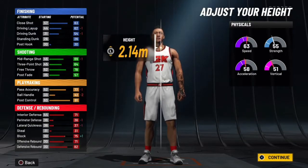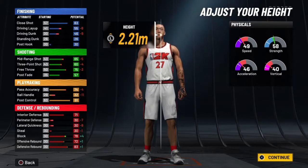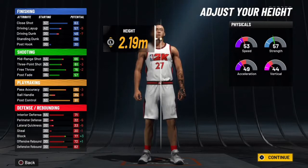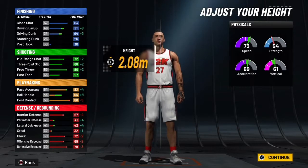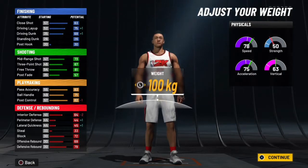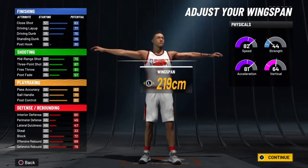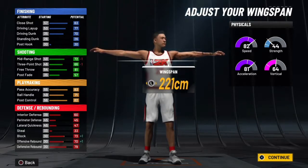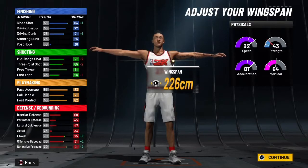Now you put your body type on built and your height — you can make it the max height if you want, that's your personal preference. But no, don't do that. Make your height the lowest you could go, and then make your weight the lowest you could go.